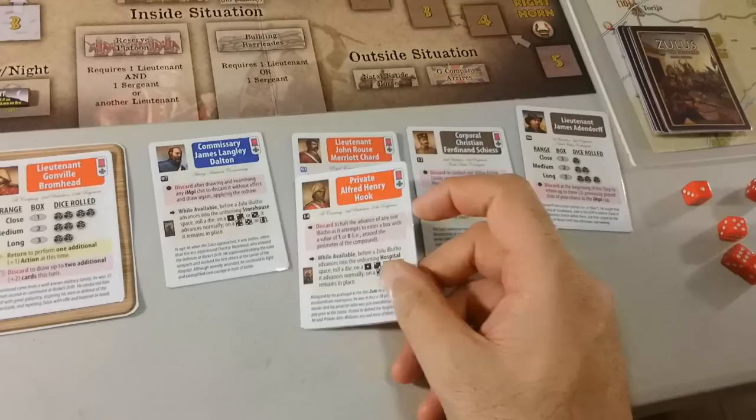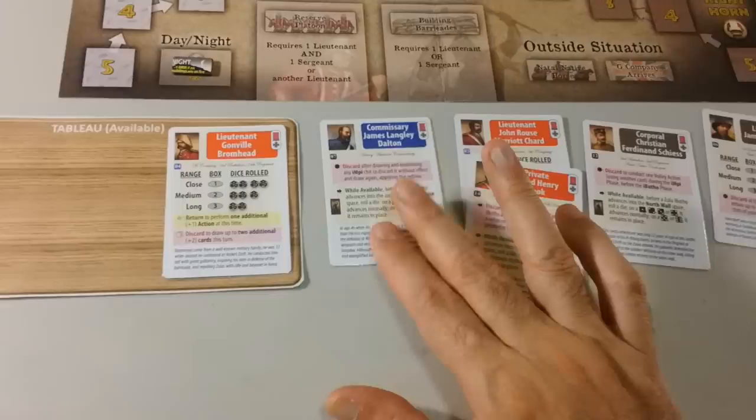We draw a card — another hero, we've got too many heroes now. That is the card phase. The hero phase — I can put forth a hero. I'm going to put forth this one which has a very powerful discard capability — I can switch the Impi chit that comes out. Housekeeping — no housekeeping.